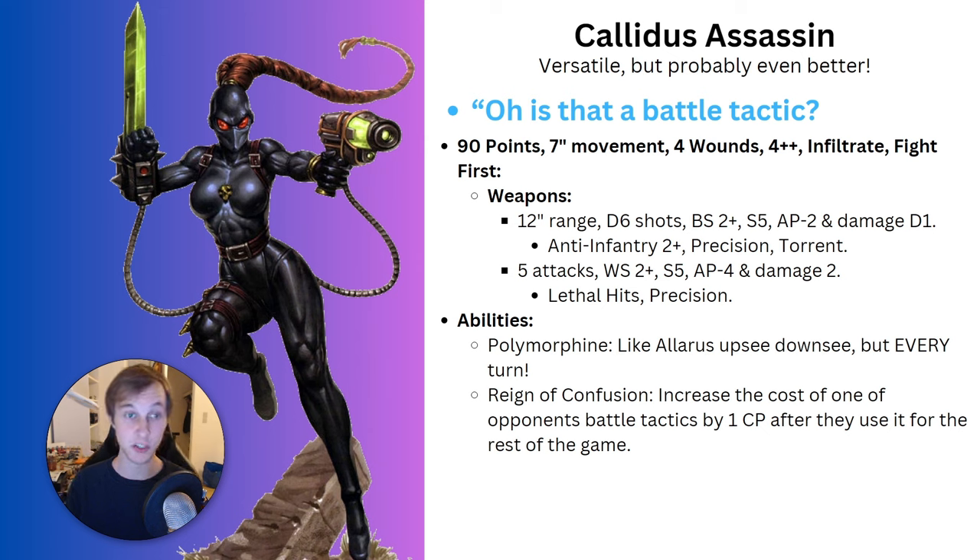She doesn't get anti-infantry 2+ in melee, but she has lethal hits so she can punch against anything. With precision, if you're being charged by a unit with a leader you can allocate wounds to the leader first. AP 4 and Damage 2 means a decent chance of killing a few models. Her first ability is Polymorphine - like the Eversor ability but repeatable every single battle round. At the end of your opponent's turn you can pick her up and in your reinforcement step put her back down 9 inches away from everything.